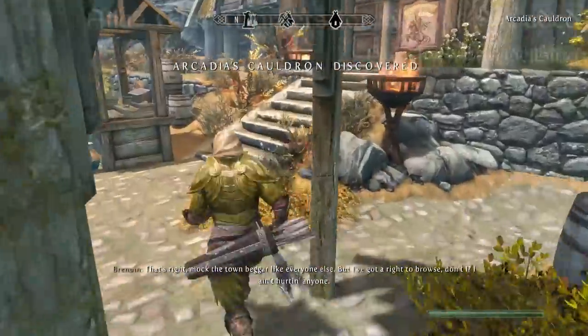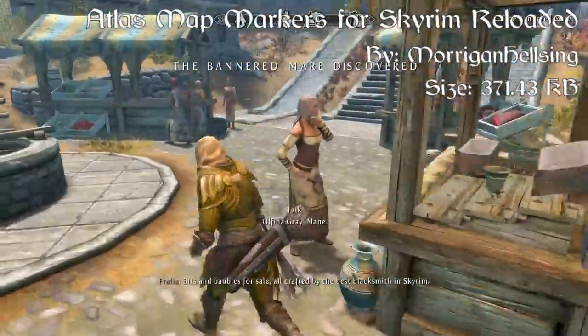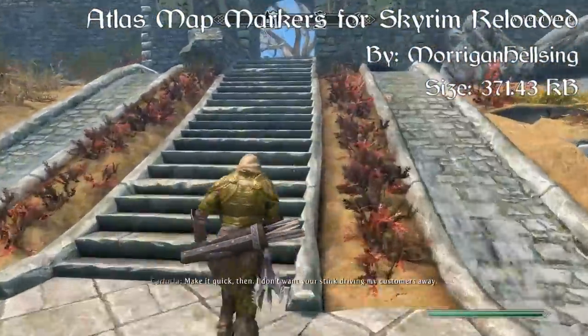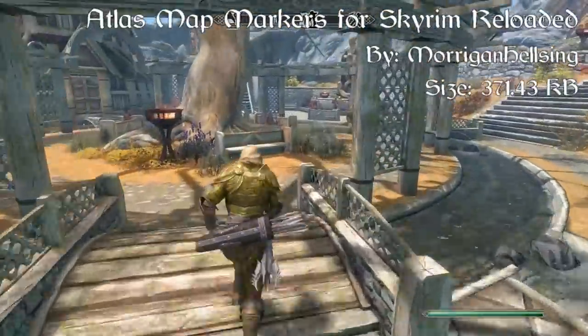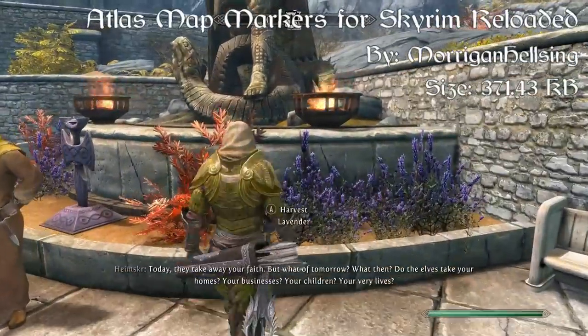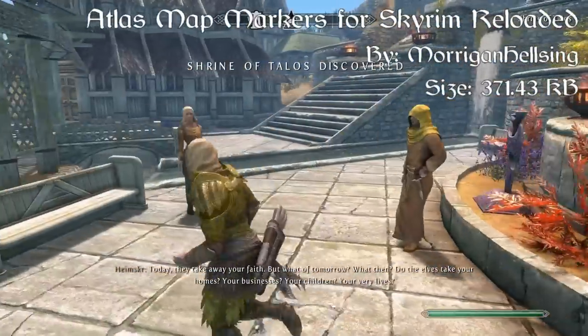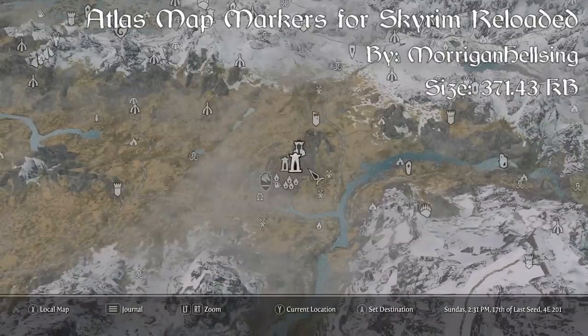Starting off at our number five spot we have the Atlas Map Markers for Skyrim Reloaded. The mod page reads that this mod combines two map marker mods in a non-intrusive way — very customizable and lore friendly. You can set up what to show, enable all map markers for fast travel or just shown on maps but disabled, and you can enable specific markers like dungeons, Dwemer ruins, or word wall locations.